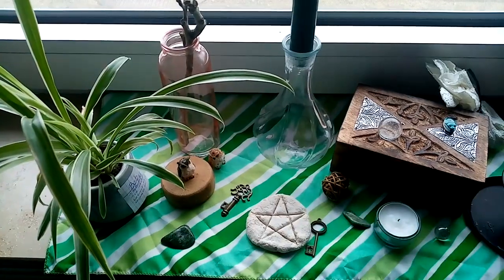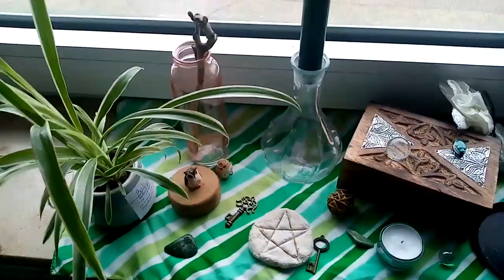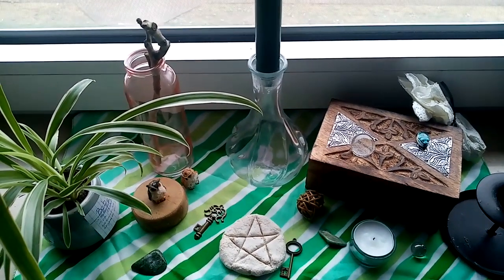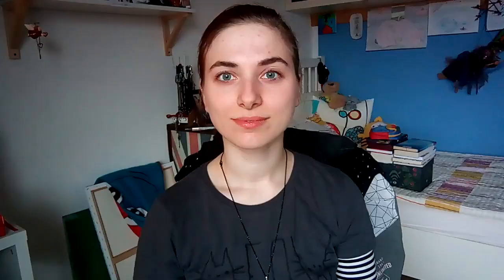So you see, I used the elements, I used colors, I used decoration objects. And with that, I easily created a really simple altar. That is pretty much it — pretty simple, isn't it? And it is also really easy for closet witches. You just basically have to use objects you can use for normal decoration purposes — that way, nobody will notice.